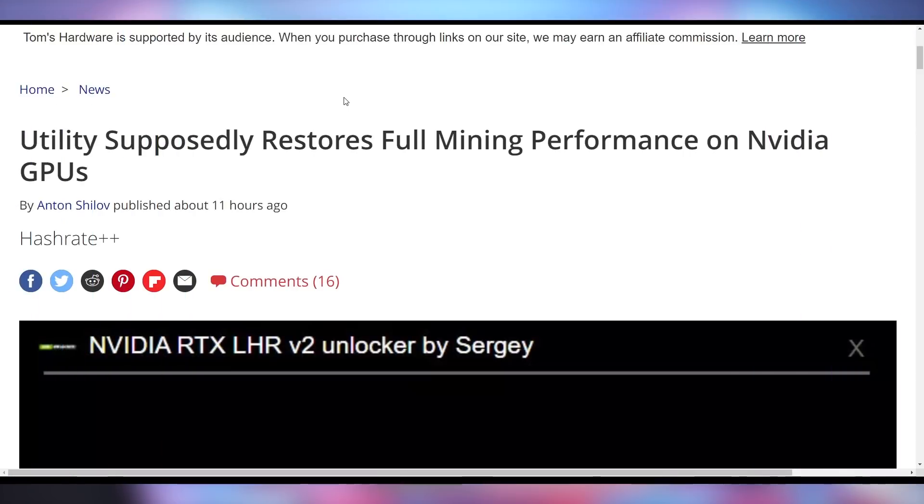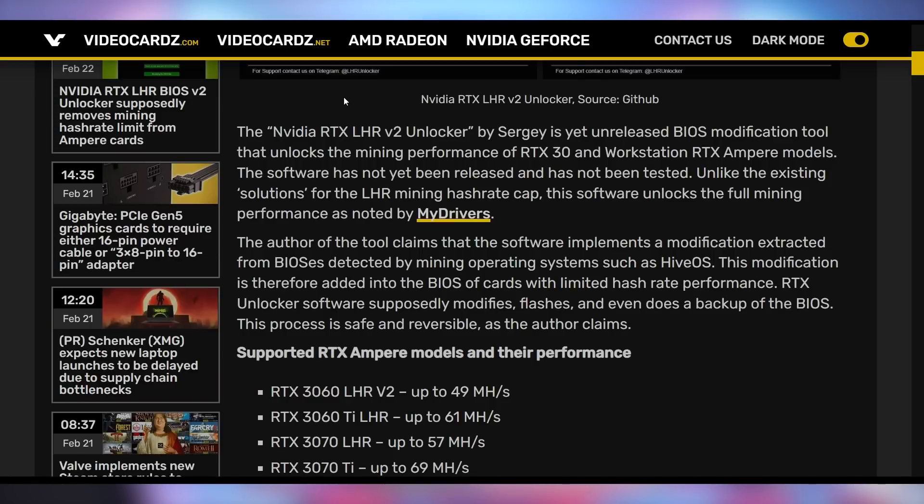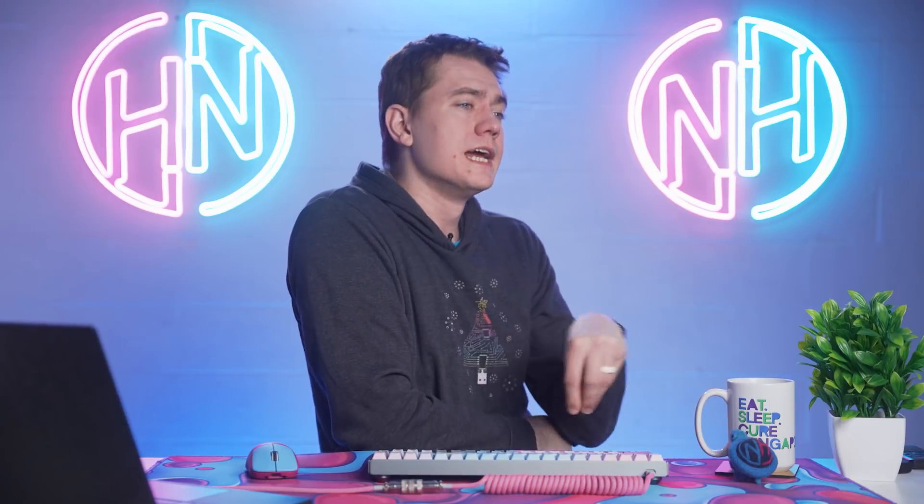It was reported at one point that the RTX 3060 got circumvented, but then NVIDIA updated it so that it couldn't be circumvented anymore. But there's a new circumvention out there that's undoing all of NVIDIA's efforts to keep their GPUs from mining. The NVIDIA RTX LHR v2 unlocker by Sergei is a BIOS modification tool that unlocks your 30 series to perform at its peak mining hash rate. Personally, my interest is more about buying a piece of hardware and not having NVIDIA limit what I can potentially do with it.